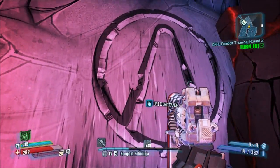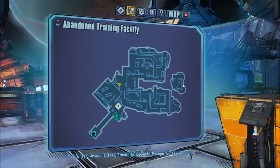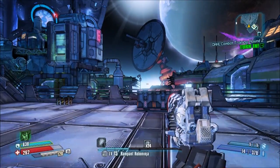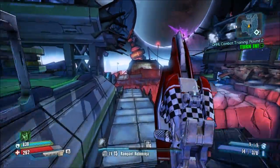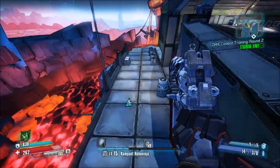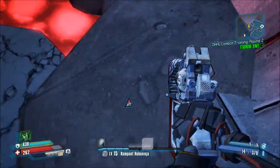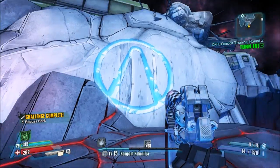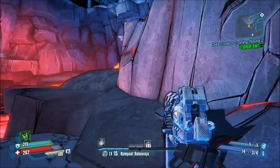The next vault symbol is located right here on what I guess is the back side of this platform. Just follow what I do — boost across to this little island, and then you're going to want to butt slam down here. And as you can see, there it is — two vault symbols. I hope you guys enjoyed this. Be sure to rate, comment, and subscribe for more. Peace!